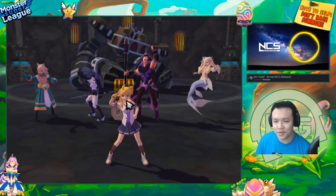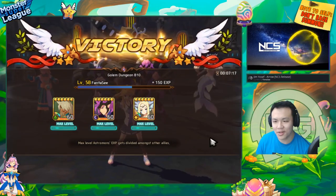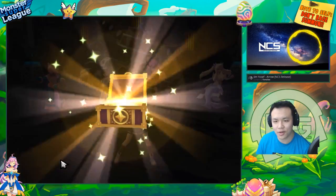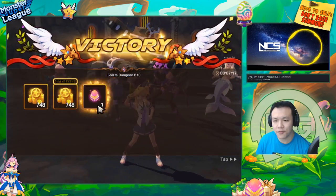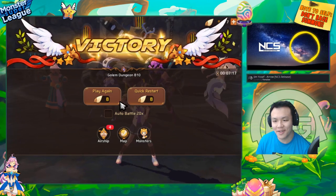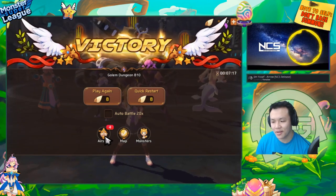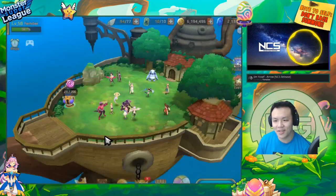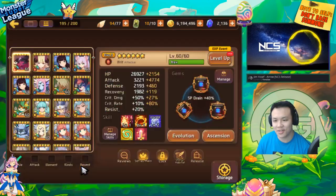Moral of the story is you can still make dark monsters work without a square slot, but you will need very very good gems and you might also need a good crit lead to do that. Imagine if she had the same gem sets on an Intuition — you can actually do some crazy stuff with that.